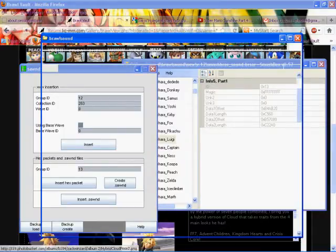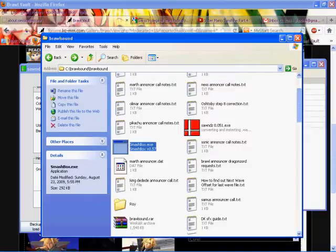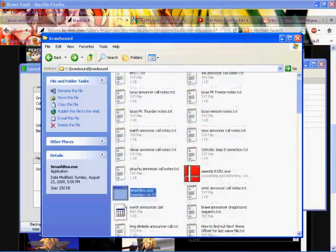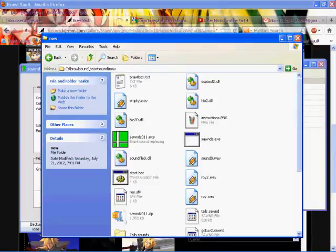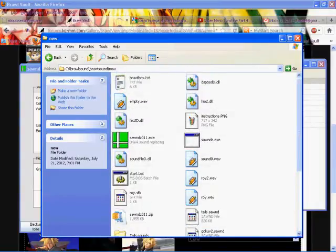I'm pretty sure that should have done something. Sometimes this program doesn't really like to insert a sond or create a sond the way I want it to. I had some problems with the Raichu one — I was trying to make a Raichu one and it was not cooperating. It was saying the Raichu sond file isn't big enough, and when I inserted it back in it wouldn't work like it should.